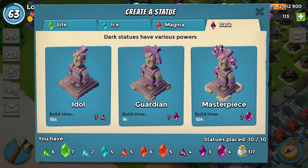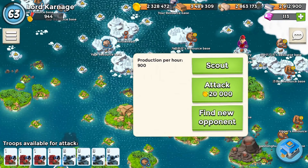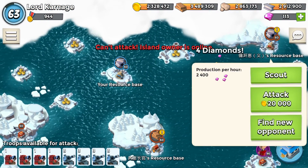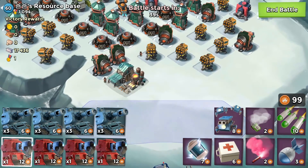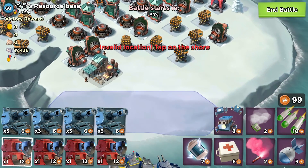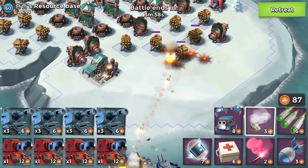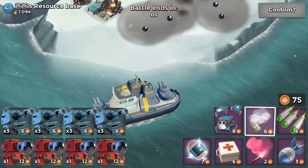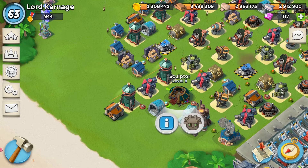If you don't know what gunboat energy is — when you launch an attack, gunboat energy is the number shown in the bottom right-hand corner. It says 99 here. You can use it to do whatever you like during your attacks. You can see the gunboat down at the bottom there — that's what gunboat energy is.